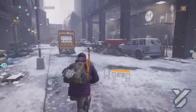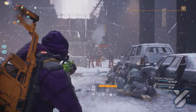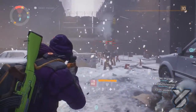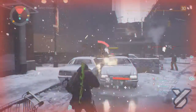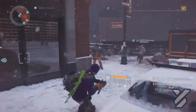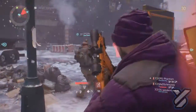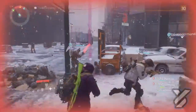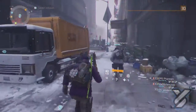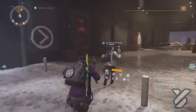Once you go down past the semi truck you'll see there are a lot of enemies and a boss. The best thing to do is not kill any of them apart from the boss, so that they respawn — because if you clean them all out you've beaten it. So just kill the boss, turn around, run back to the safe house. By doing this it resets the encounter and you can go back out and do it again.